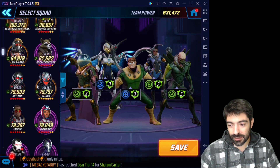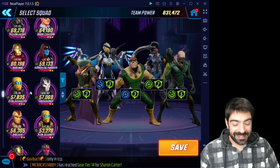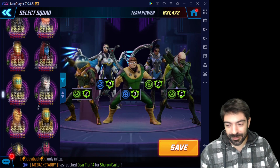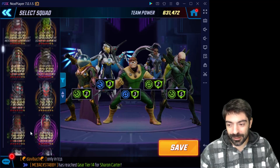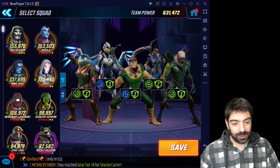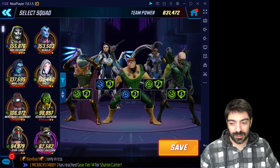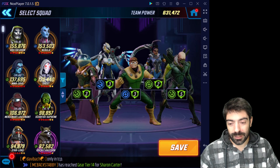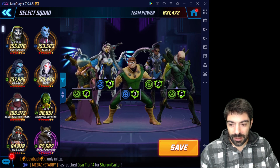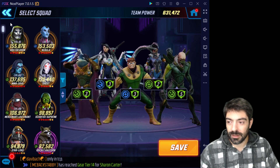Ultron is not good at all because of the Black Bolts. You could possibly make an AIM team — AIM Security and Scientist Supreme would be great on these nodes, but they're not great in other game modes so I don't suggest investing in them. Ghost is great for Dark Dimension but for raids her stats are completely trash, below 200k HP, and for Doom Raid difficulty one that's simply not enough. Focus on Mysterio and Vulture for the slows, blinds, and so on.